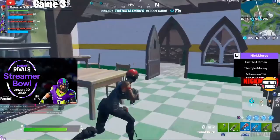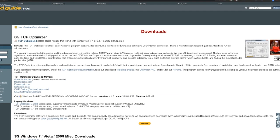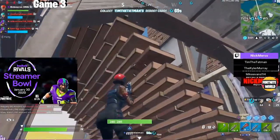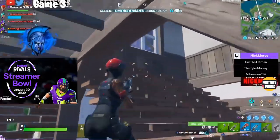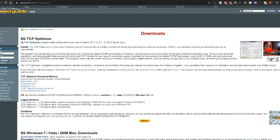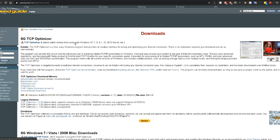The next thing you want to do to optimize a little bit more is go to this link — it will be in the description — and download something called TCP Optimizer 4. This is basically a broadband tool where you can actually optimize your internet connection and speed within Windows 10, which can only be done through this external application. Just go to the page, click the download link, and it will download for you.